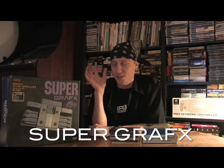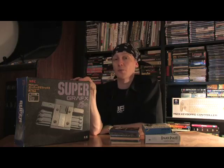Welcome to another episode. I'm really excited to do this episode. I've always wanted to talk about the NEC Super Graphics — I think this is such a cool looking system. Today we're going to go over the history of it and what this machine is, because I don't think anybody remembers this. 1989, this machine came out. It was supposed to be the successor to the PC Engine — supposed to be called the PC Engine 2 — but later on it was retitled the Super Graphics.